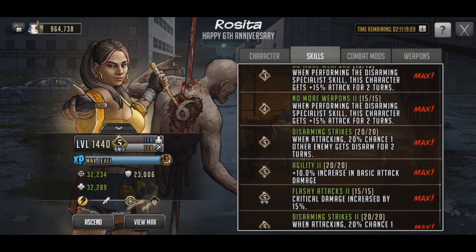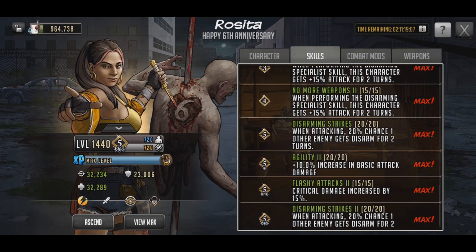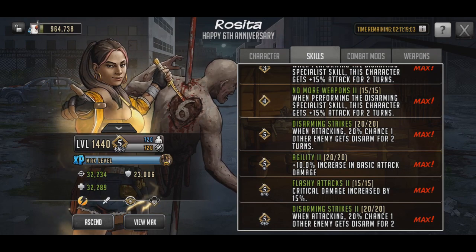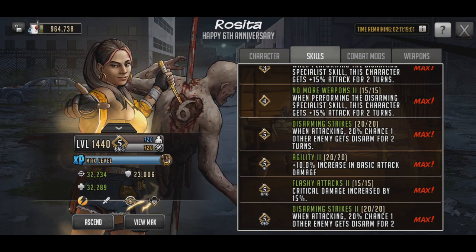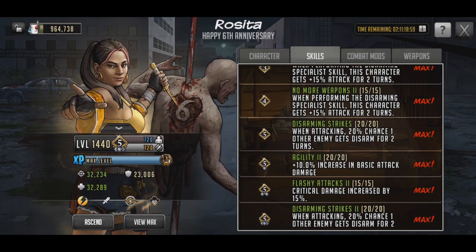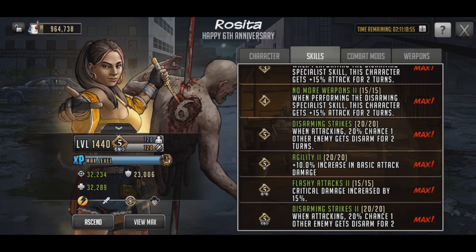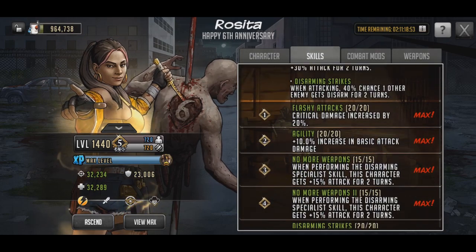As far as what you might be able to skip, you might get away with skipping No More Weapons 1 and 2 and Disarming Strikes 1 and 2, but you definitely need Agility 1 and 2 and Flashy Attacks 1 and 2. Personally though, I'd say if you're going to use her, just max her.